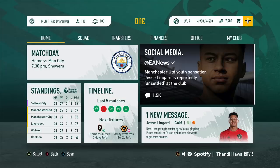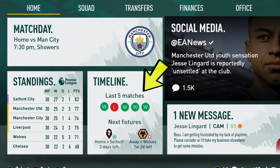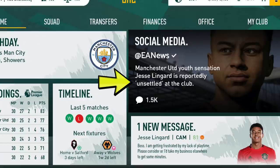On the left of the match day concept you have match day information — the time, the weather, and the match against Man City, a home game. Underneath that is the table so you can check standings before kick-off, followed by a timeline of your last five matches showing win/loss record, and your next fixtures — a home game against Southampton in three days and an away game against Wolves one week later.